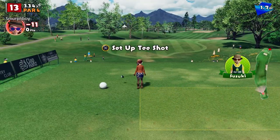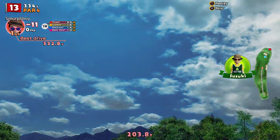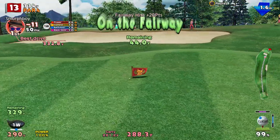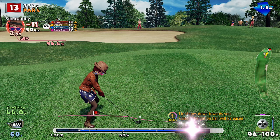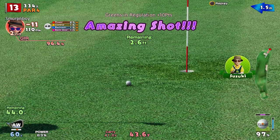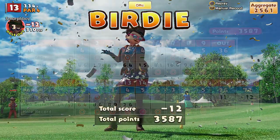Hole 13 is the par 4. Again, you've got no real ability to drive it up there. With the customs you can drive the green here — which is where the eagle came from. It's short, but not short enough. Got it close up there though — 45 to go, so it's worth the power shot to get it super close. Adding a bit on for the slope. That's not bad — in the middle of the hole. 12 under.